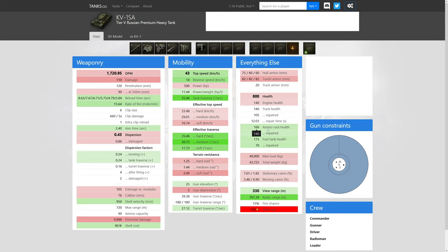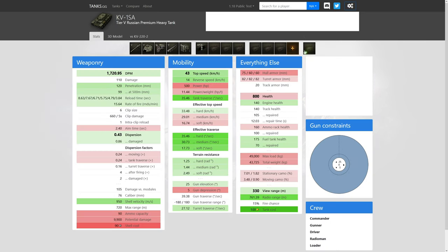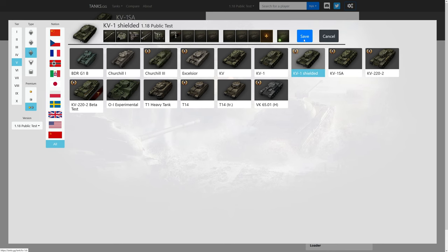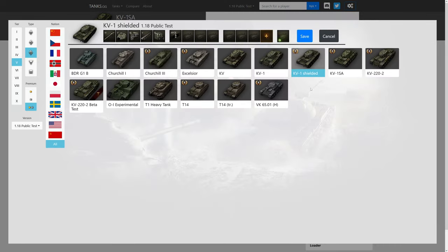The KV1 has a very weak ammo rack health and fuel tank health — pretty brittle. Comparing to the 220 it's about the same. The Churchill — same ammo rack health, weaker fuel tank health on the Churchill. Shell cost is the same as the KV1 Shielded because it's the same gun, but this thing has an auto-reloader.